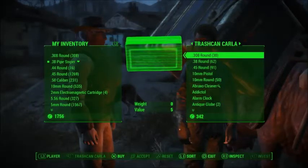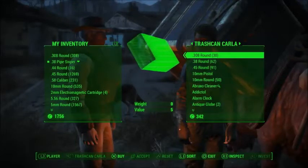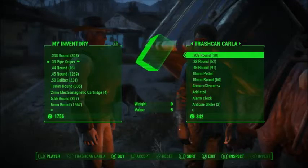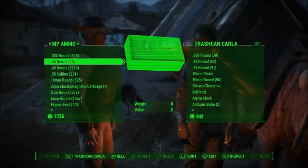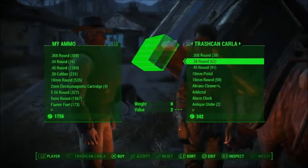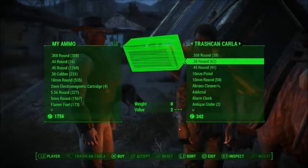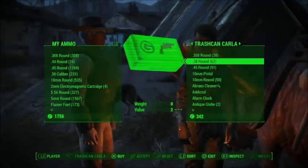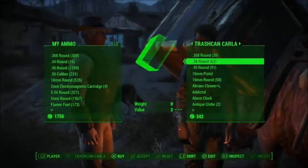So what you do is, I've got Trash Can Carla here in Sanctuary. You come over to the shop — whichever shop, you can do it at any shop. Go to ammo and find something that she has more than 50 of. It only works if she has more than 50 of that type of ammo. I've chosen 38 rounds because she has 62.